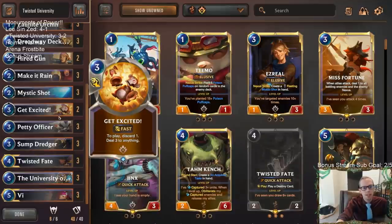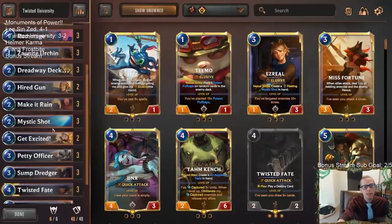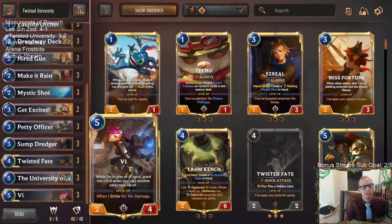Reckoning and Riptide Rex — those are the two cards we lost to. And then we were able to beat everything else. So just a really cool deck, I liked it. I think Vi is better than Jinx. With this kind of deck, you want some board presence, board clear, removal for big things. Jinx isn't going to help you kill a Swain or a Leviathan, but Vi can. Vi can take down a Swain or a Leviathan. I like Vi quite a bit because it can take down really big things.